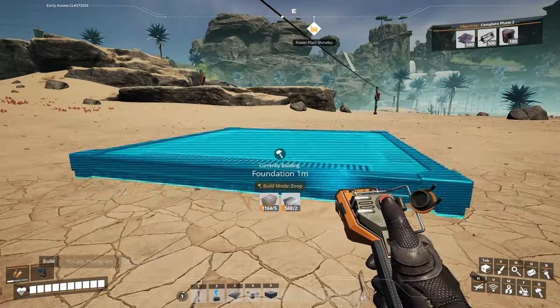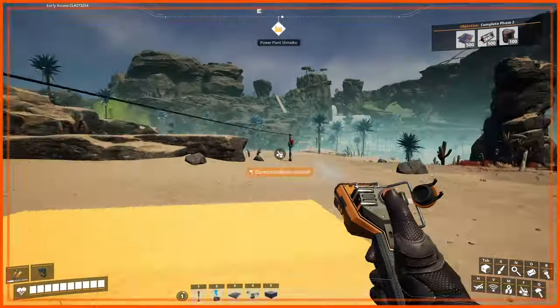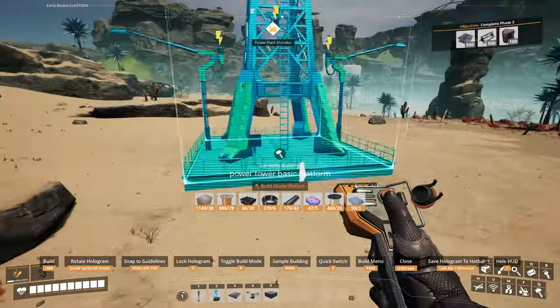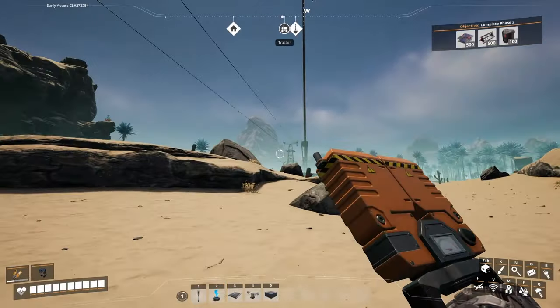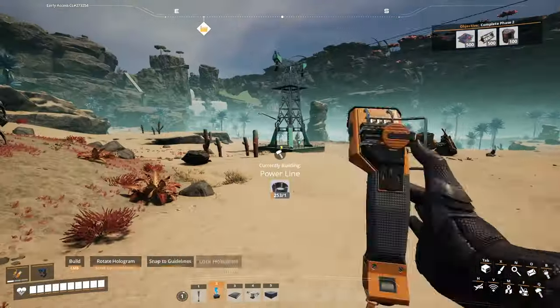The advantage of the power tower is that it can be extended much greater distances than just normal power poles. Let me go ahead and demonstrate by removing these power poles here, and we can smack down another one of these power towers. And that is an astounding distance we got between two power towers.